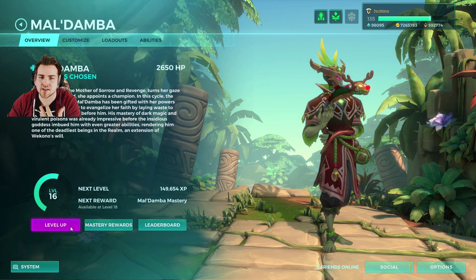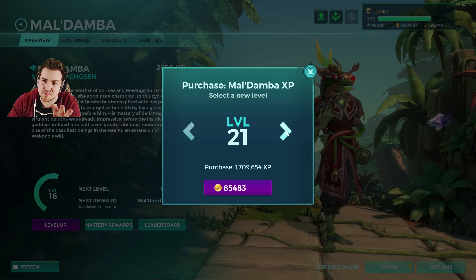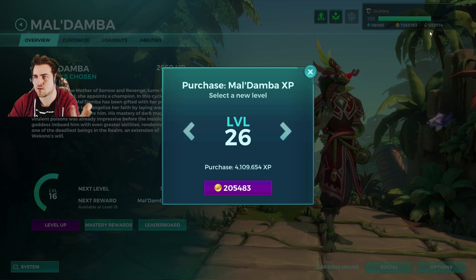One thing they've added is you can level up the champion by spending gold. Currently there aren't any rewards past level 30, so getting past level 30 doesn't really have much point. But on the PTS, the public test server, you have unlimited currency — they just give it to you every time you log in.